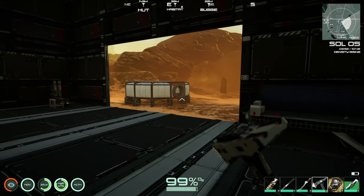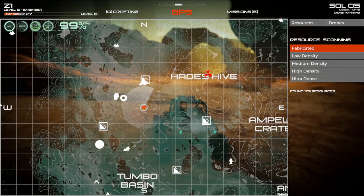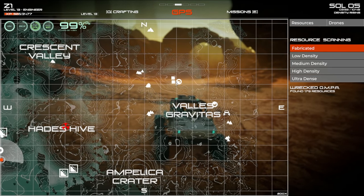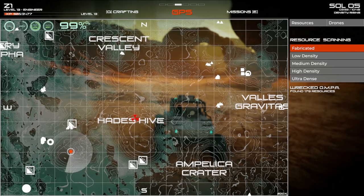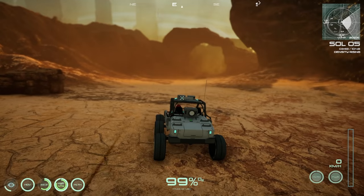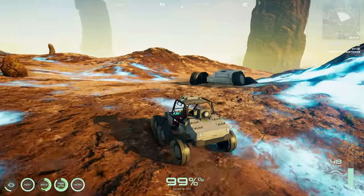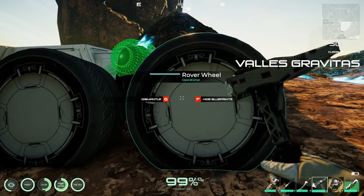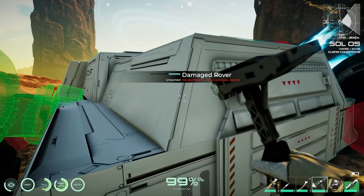Heading over to the drone location. The map is super nice. Navigating toward the rover. We need a fuel cell, circuit board, and derillium to begin repairs on this guy.